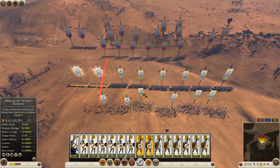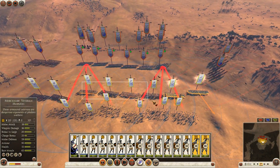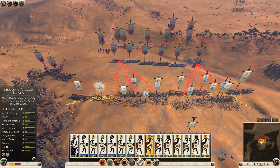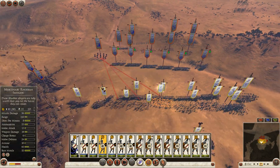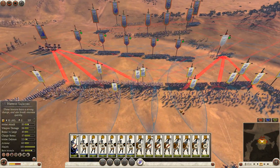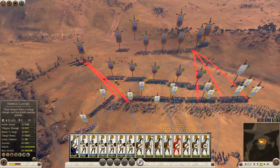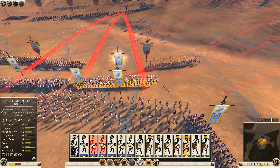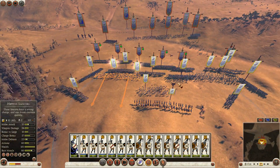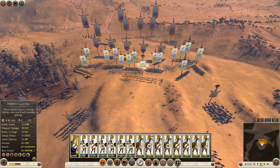I'm just gonna pull everything back here. He's gonna use his mobility advantage, which is obviously very good on his part, trying to flank all my units. I'll start targeting that annoying unit over there. The elephant — run, run, run!